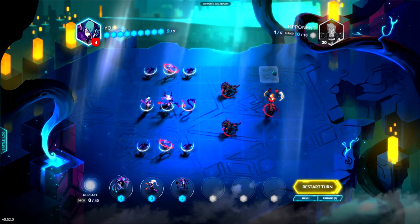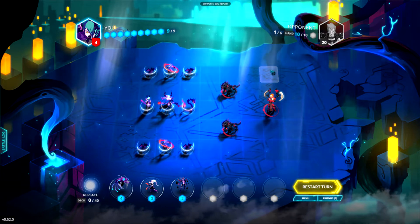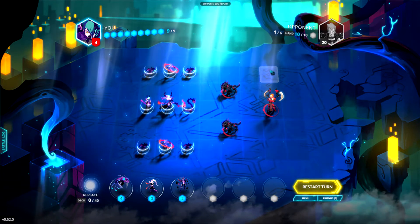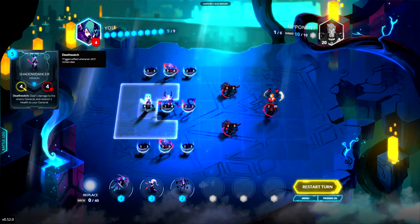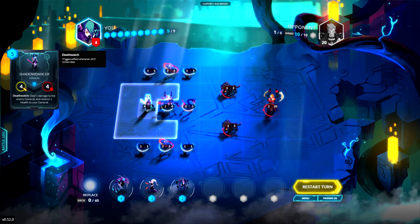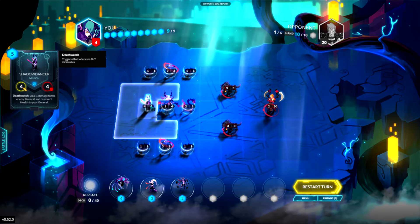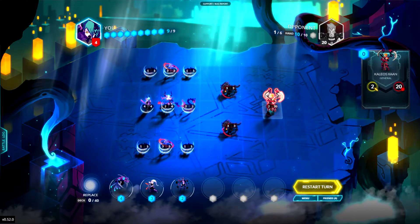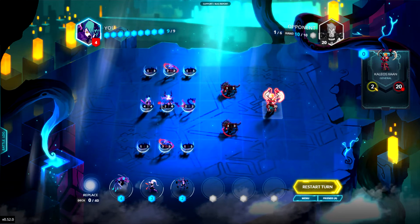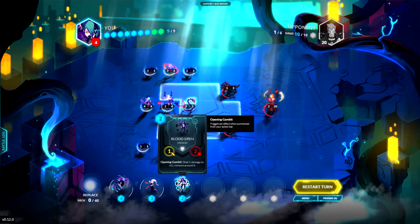Hello, welcome back. We've got a bit of a tricky one here — this one took me a good few goes to work out. The key to this one is we're going to kill the enemy general with the Shadow Dancer, which deals one damage to the enemy general and restores one health to your general. The health restored doesn't matter, but it means every time something dies we're going to ping him for one, and he's on 20 life so this is going to take a bit.